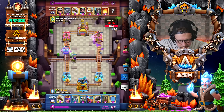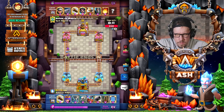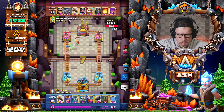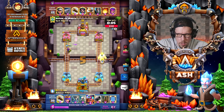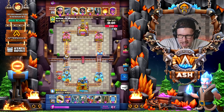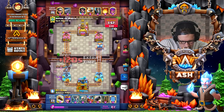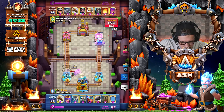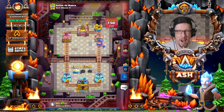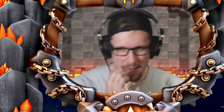If he goes goblin drill right here I'll go Electro Giant at the bridge in the opposite lane — just predicting it. Yeah! Love it. The bandit shouldn't be a problem unless it takes it down to fireball range. Boom — well played, Evan! I like this. All right, let's go into another one — actually, you mind coaching me real quick and then you can go into a match to end the video?